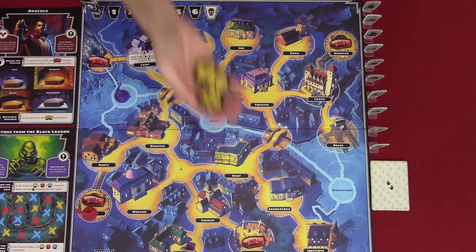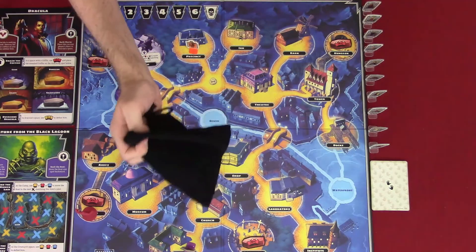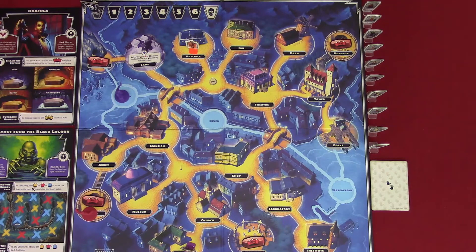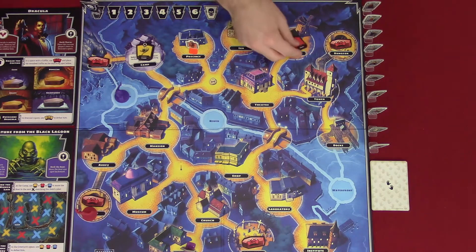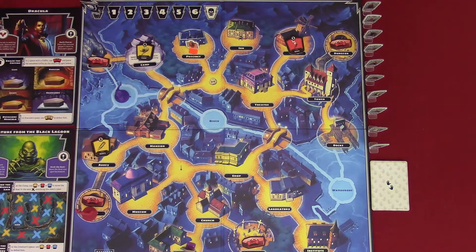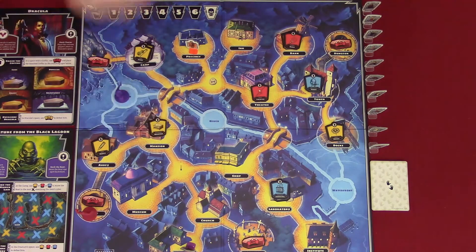Place the remaining perk cards in a deck face down next to the board. Place all 60 item tokens in the item token bag and mix them up. Draw 12 items from the bag and place each one at the corresponding location. And that completes the setup.